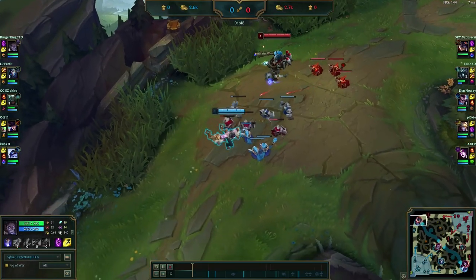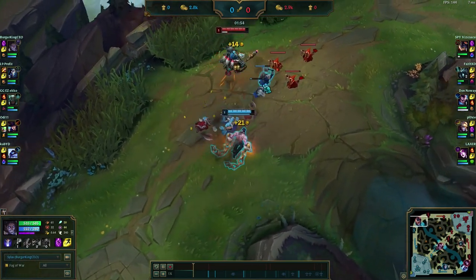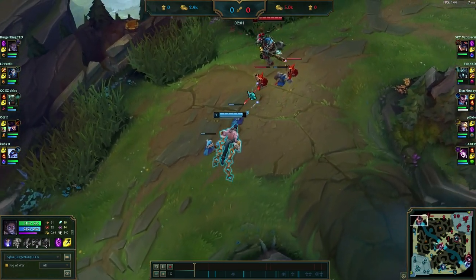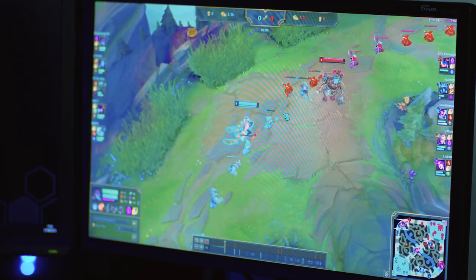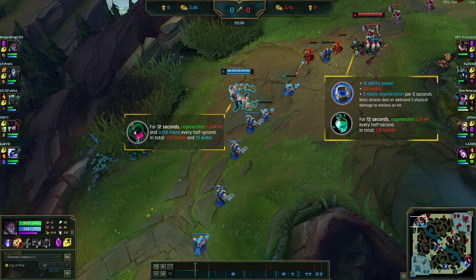We're both pretty cautious at the beginning with the spells we want to use, because we don't know what the other person took — he could have taken Q or E. Once he shows his ability, that's my window to start the fight. Right now we're both fighting for wave control because both of our skills are on cooldown, so we're slowly fighting for minion control and trying to bait each other into using a skill on the wave.